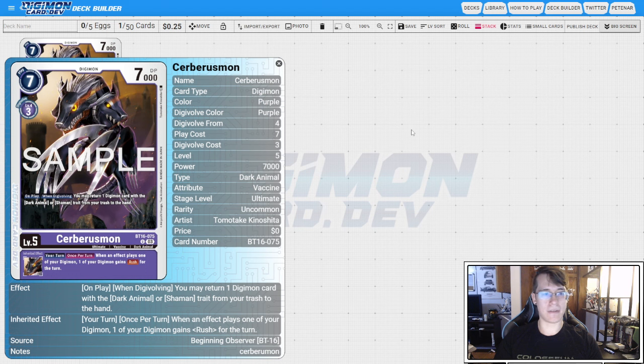What this card does is that when an effect plays one of your Digimon, one of your Digimon gets rushed for the turn. That doesn't sound super important. However, this does enable us to do a lot of things with a lot of old purple cards using a specific engine. So let's take a look at what that is right now.